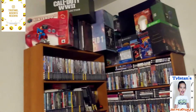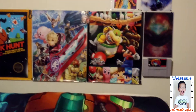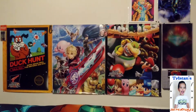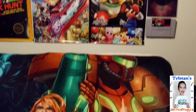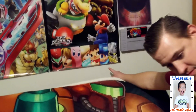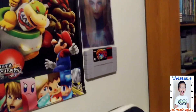And some posters too — look at these posters, Tristan. Those came from Nintendo. There's a Super Smash Brothers poster. Do you remember the blue one? Who is that? Who's the blue one with the red hat, Tristan? This one? Mario. Mario — yeah.